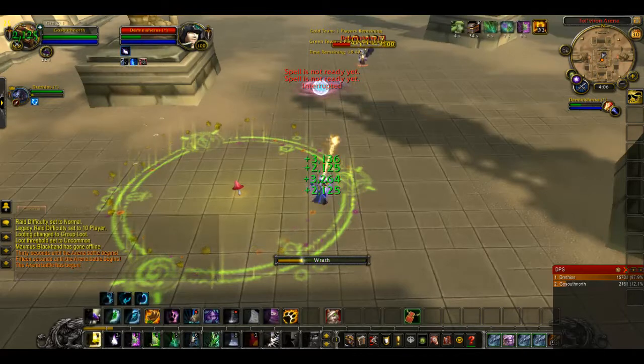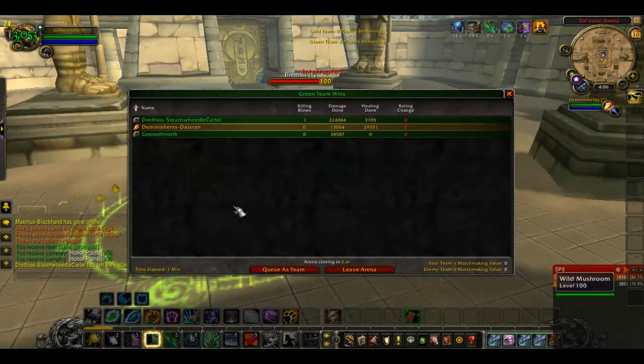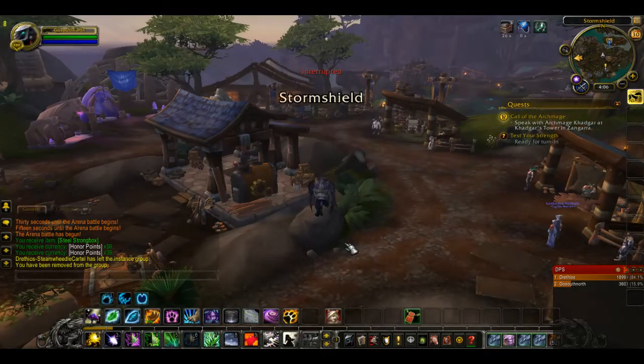Just going to stand clear of it and just cast Wrath. That got me a lot of armor points, so that's good. I'm still saving up for some more PvP gear — all 620 gear — until I can get into some rated battlegrounds and do a bunch of those and get 660 gear, which will be nice.